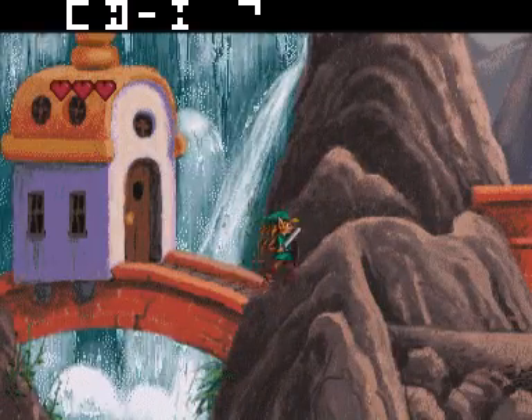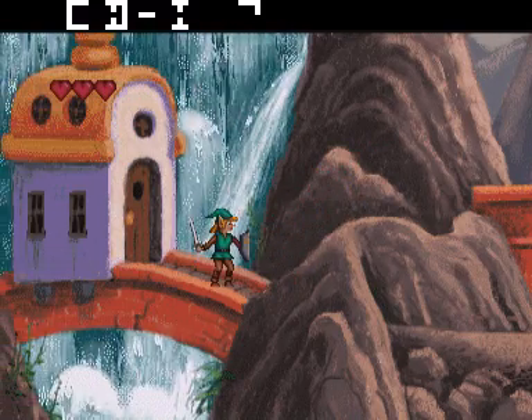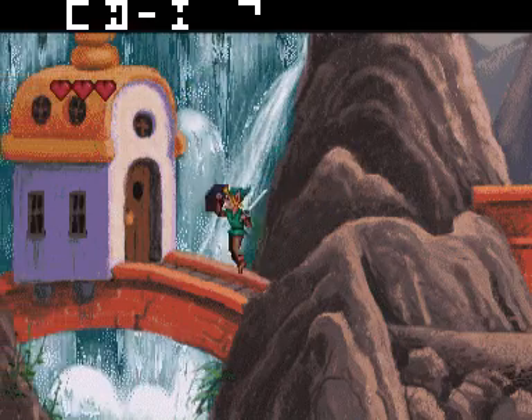Gebruik de joystick om mij naar links of rechts te verplaatsen. Duw hem omhoog om mij te laten springen of klimmen. Duw hem diagonaal omhoog, dan spring ik naar links of naar rechts.